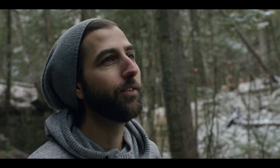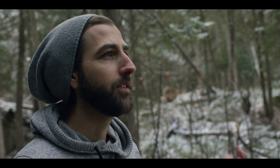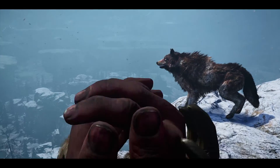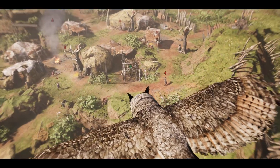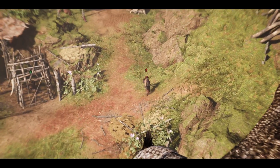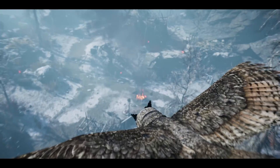In Far Cry, when you come across a situation, you always want to recon it first. You can do that from your point of view, but you can also send in your owl who is going to act as your recon tool. He can view outposts from above, he can mark enemies, he can bomb enemies if he wishes, and the owl also has a specialized aerial attack.